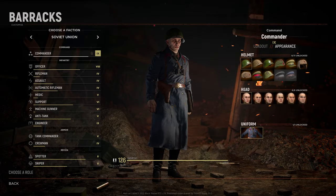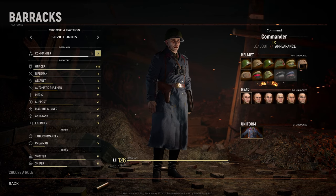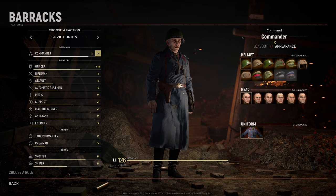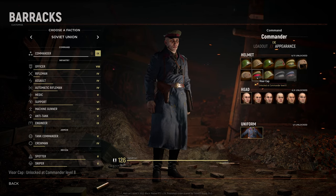Hello everyone, Gebatron here. Hell Let Loose has finally officially released with update 10. The update has introduced the Soviet Armed Forces to the game, and that means new air support to learn how to identify.